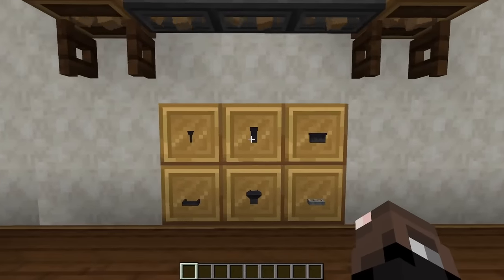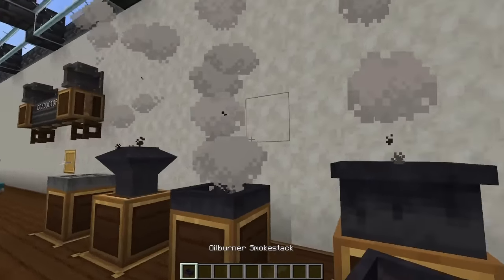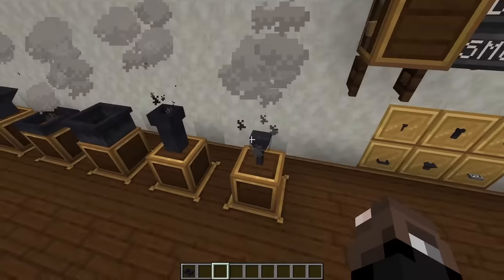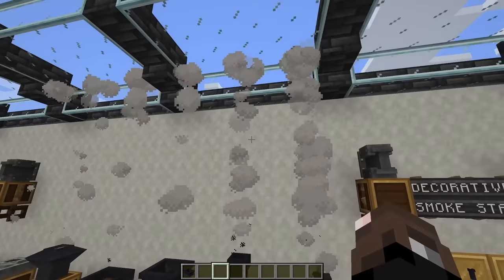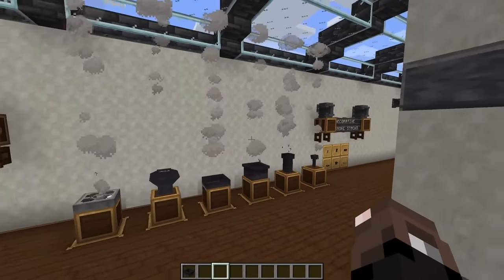Last but not least are the smokestacks. The mod includes a whole slew of smokestacks with different crafting recipes that basically work as decorative campfires. They don't perform the same functions as campfires but do release cool steam effects, which you can use on your train to add a little bit more decoration and flavor to your builds.